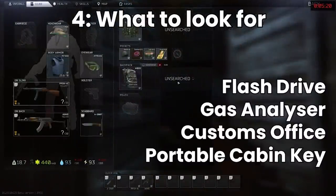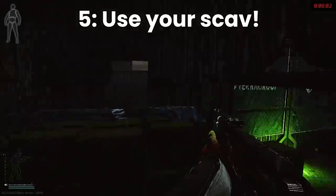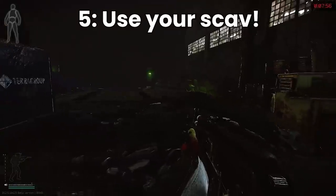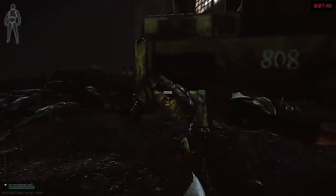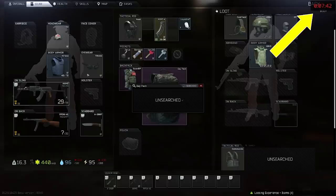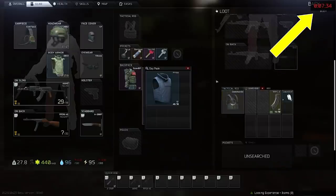Point 5: use your Scav as much as possible. They are so useful for finding in-raid items — they can spawn with USBs, food, other items like the MP-133 shotguns for Prapor, the white armour or the TOZ for Skier. All items on your Scav are considered found-in-raid as long as you leave after the first 10 minutes of the actual raid instance — not when you spawn in. This is usually only a problem on Factory, which starts with 20 minutes on the clock. So if you spawn in at 11 minutes and leave straight away, the items won't be found-in-raid. Make sure you leave after the 10-minute marker on the extract timer.